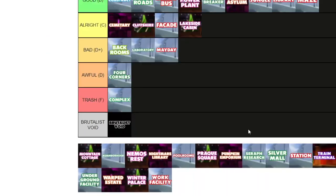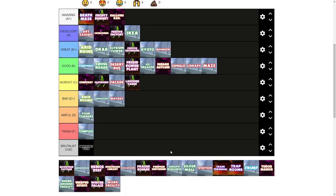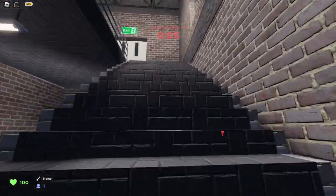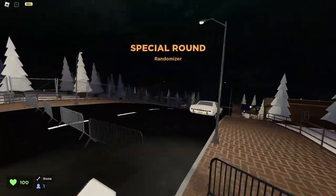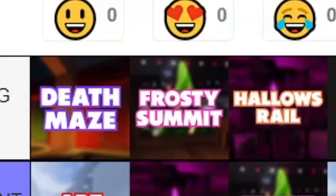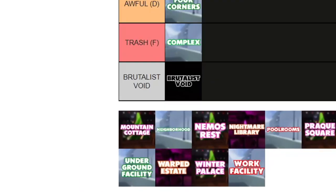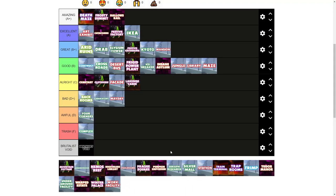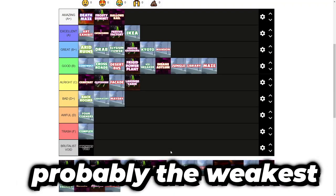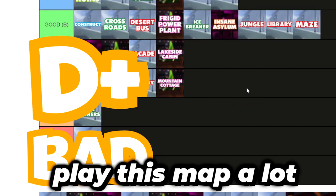Mountain Cottage. This was one of the maps I think is one of the weakest to come out of the Christmas event, and I still do. Its Christmas theme isn't really as expanded upon as many of the other higher-ranked maps like Festive Gathering, Festive Factory, and Frosty Summit — maps that put a lot of effort into decoration and still play well. Mountain Cottage doesn't really do well at either of those things, and its layout is not that fun. Honestly, this is probably the weakest map from the Christmas update. I'm giving this a D+.